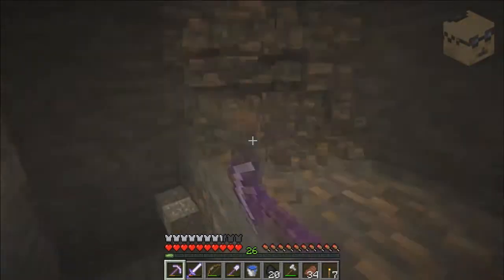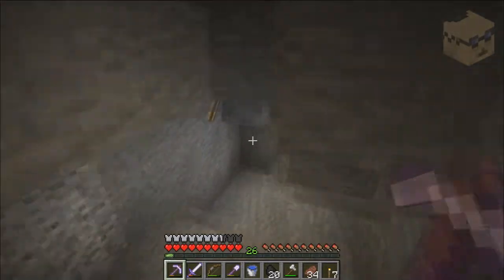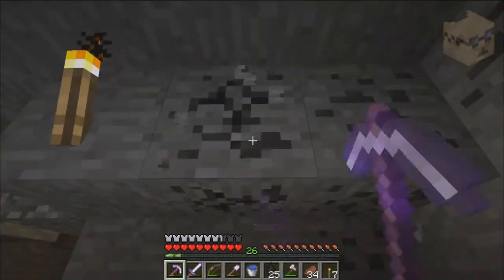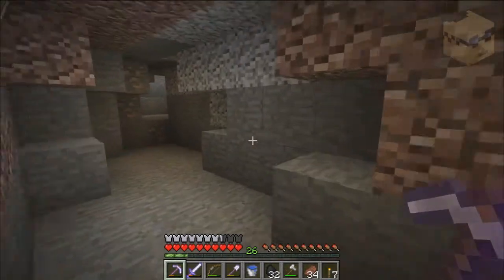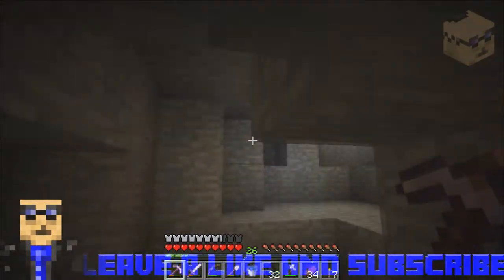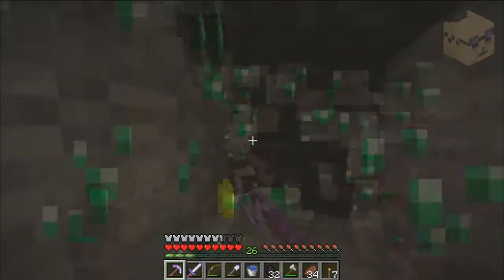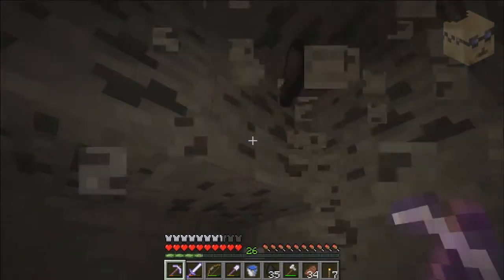I'm always off by one or two keys on the F keys, so I tend to make screenshots instead of hitting F3. This cave doesn't look too impressive — thankfully I don't really want to go caving, not at this level at least. I want to go at level 11. I want to clean up this area so there's less for me to do later. That's part of the reason I'm doing this in the extreme hills.